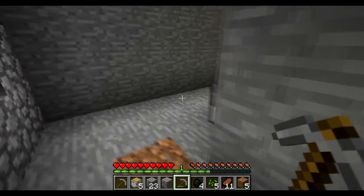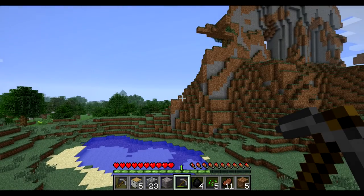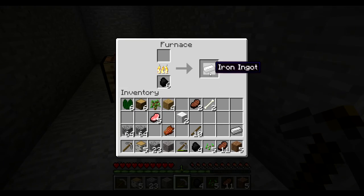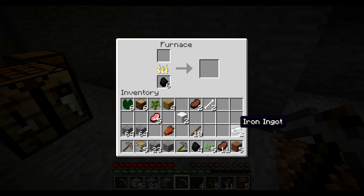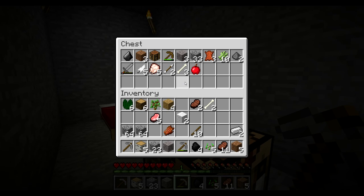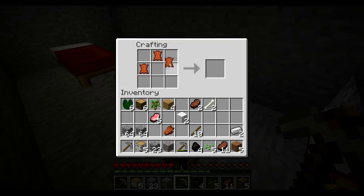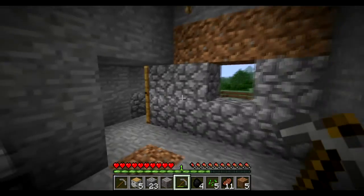You should get the OptiFine mod for Minecraft. It's awesome. It increases your FPS and you can zoom in by holding control, which gives it an awesome view. I'll send it to you later. Can't you get it on the server? No, I don't think so. But from here I can zoom and see inside the window — I can see there's a window really easily. If you stand in the window from our house, I can click control and I can see your head really good. Hello! I can see you really good.